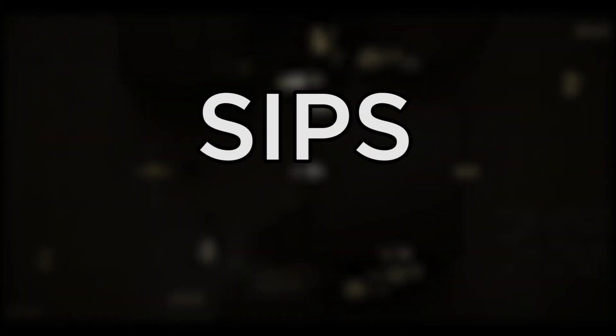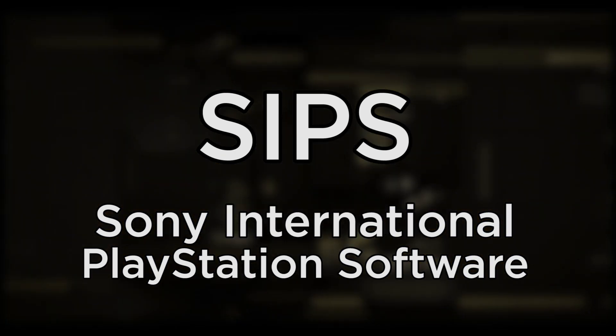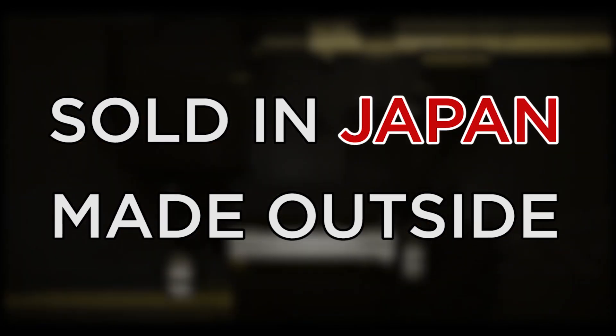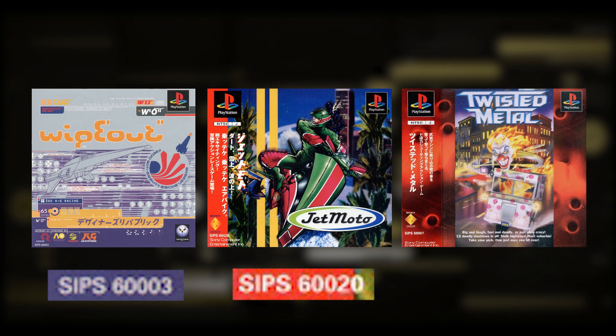SIPS stands for Sony International PlayStation Software, and was one of the least used region codes in Japan, with around 20 games using it. Games with this code are games sold in Japan but made outside Japan, such as Wipeout, Jet Moto, and Twisted Metal.